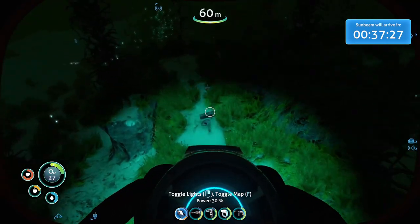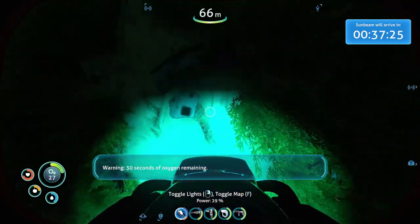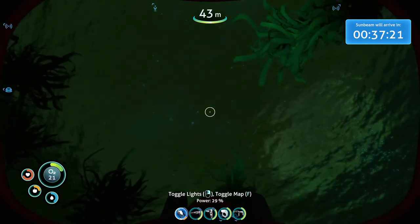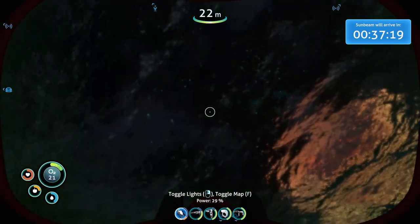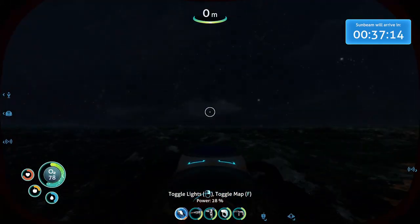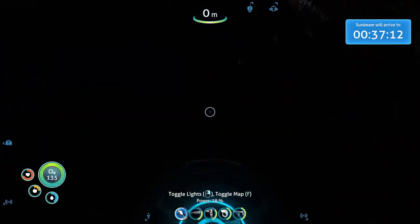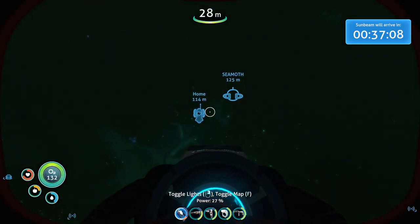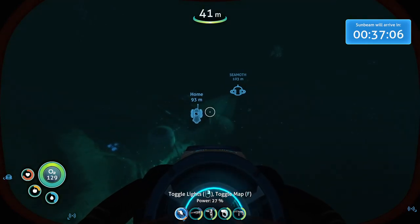What we're doing here is we're gonna prepare the Seamoth for a journey, along with me. We're gonna get food, we're gonna get water, and we're gonna get the Seamoth docked here into the moon pool, which we're gonna build up. We're gonna make a modification station and try to get some storage and all that on the Seamoth.